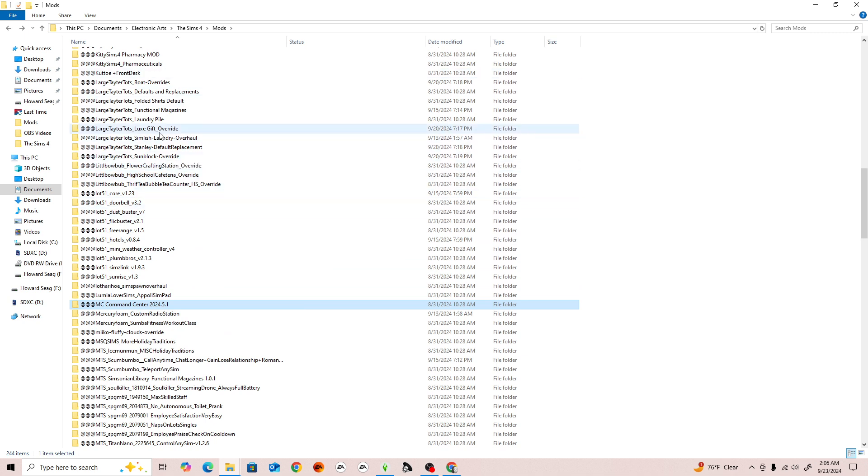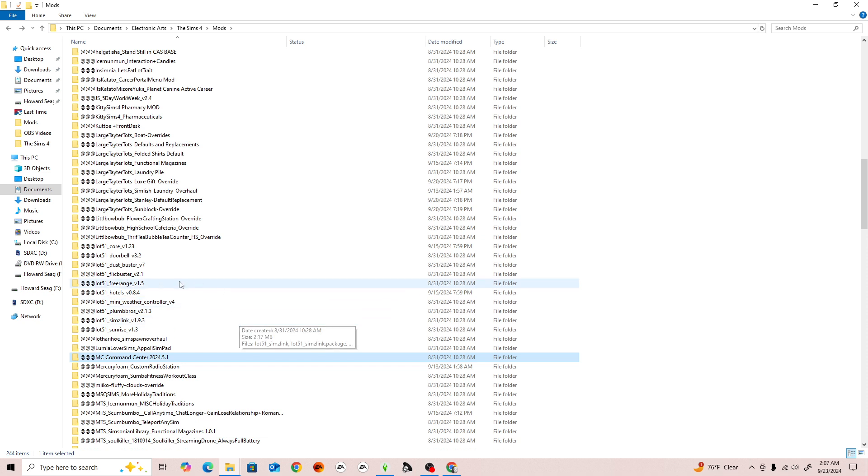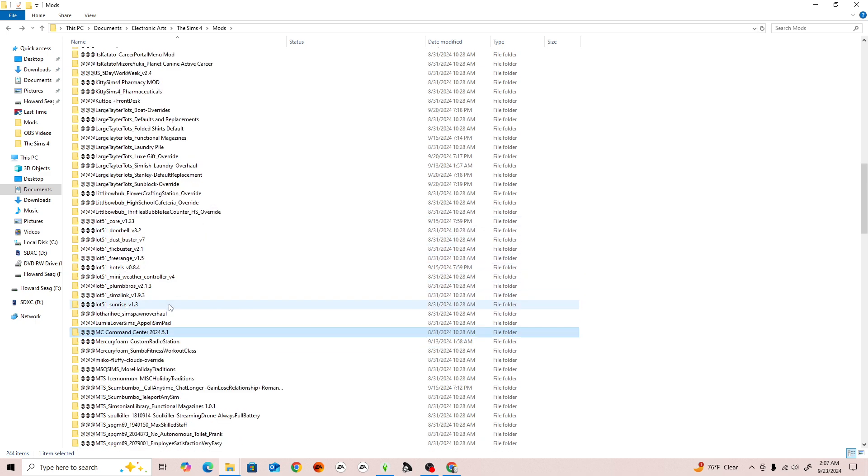You'll see some mods that don't have a version number — that's because when I downloaded them there wasn't one, and these are probably mods I don't need to update as often. But if you download a mod that does have a version, add it, and keep your eye on it, because there may be several updates and it could cause your game to mess up if you don't update it.